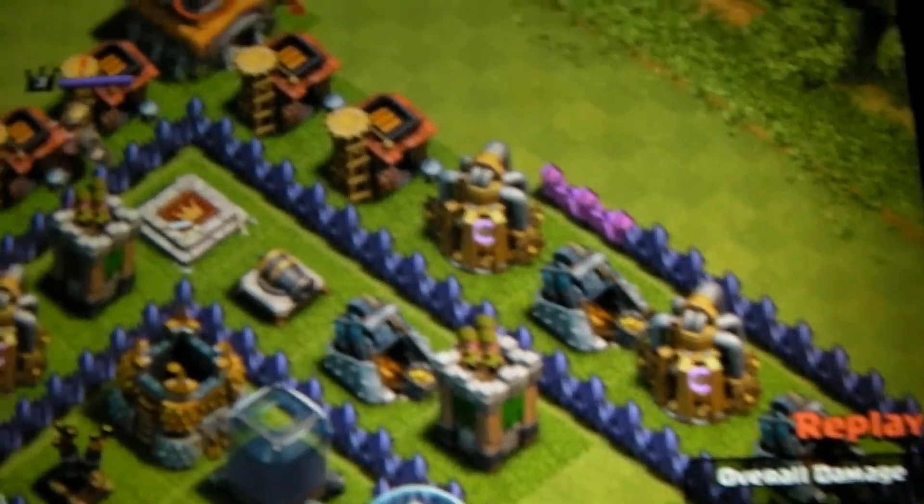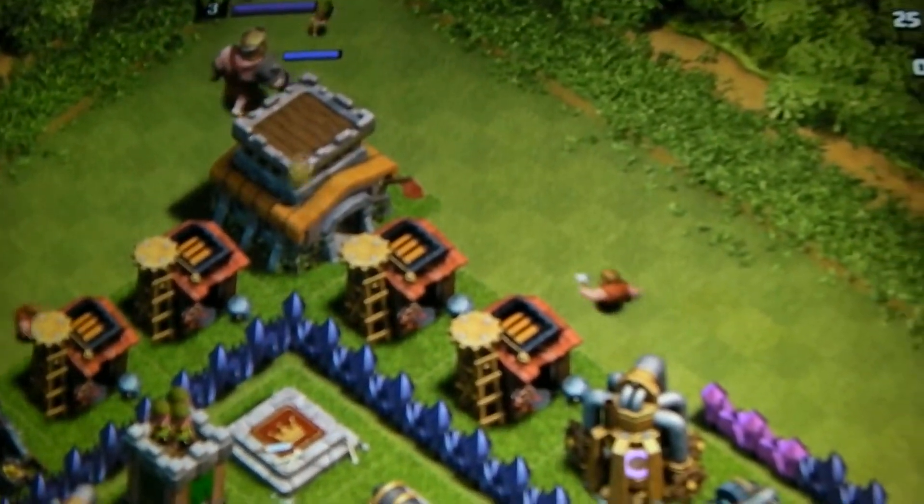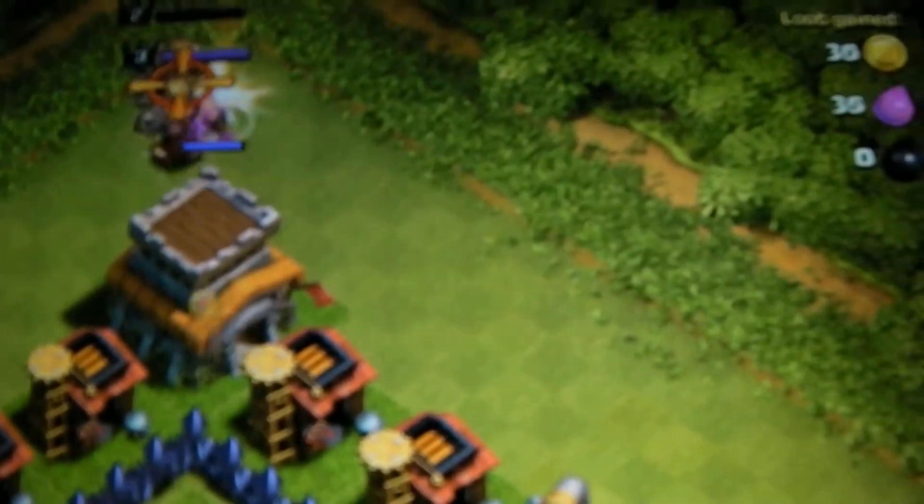As you can see, I got the barbarian king out. It's level 2 versus level 3 — I have a level 2, they have a level 3. I was just curious to see the fight. So here you go.